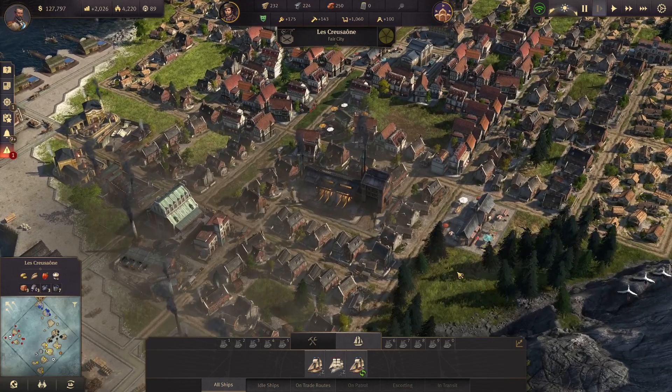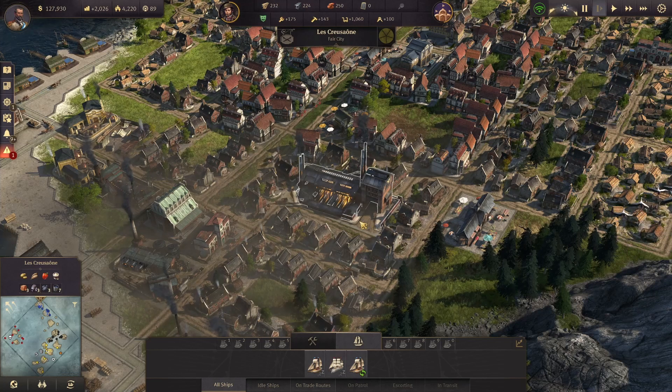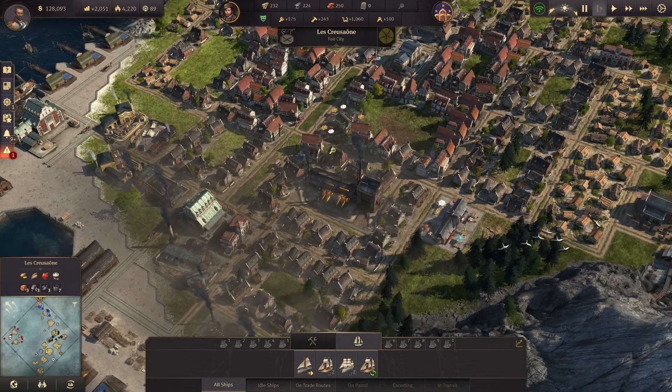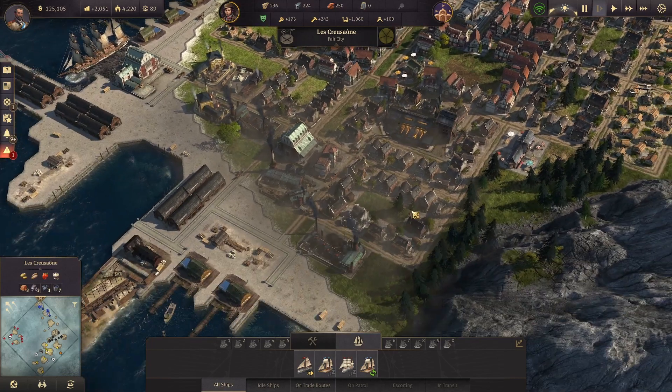I wanted to talk about that and address it because I get those comments all the time — why is your factory in the middle of that? Why aren't you building them around trade unions efficiently? I get those all the time, and it's because that is not how I build and that is not how I play. There's my quick soapbox moment of why I do build factories in the middle of everything.